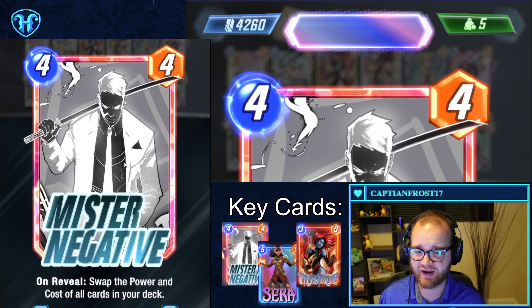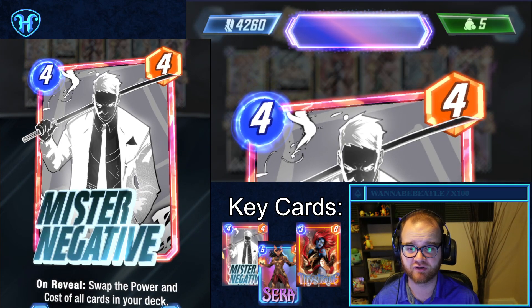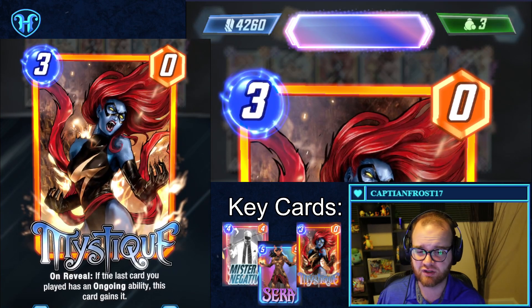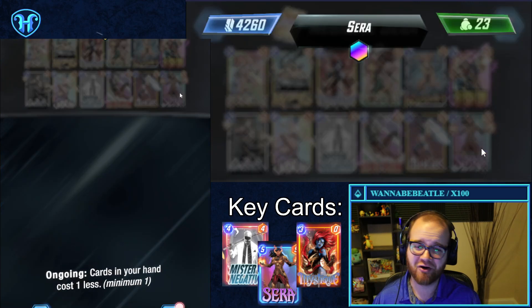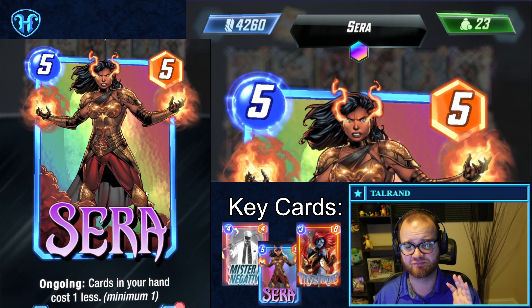This is another Mr. Negative variation — a very powerful build-around card. On Reveal, swap the power and cost of all cards in our deck. This makes effects like Iron Man turn into a 0-mana 5-power card, Rogue a 0-mana 3-power card, etc. We also have Sarah as another key card to make our plays cheaper even when we don't have Mr. Negative to flip them around.